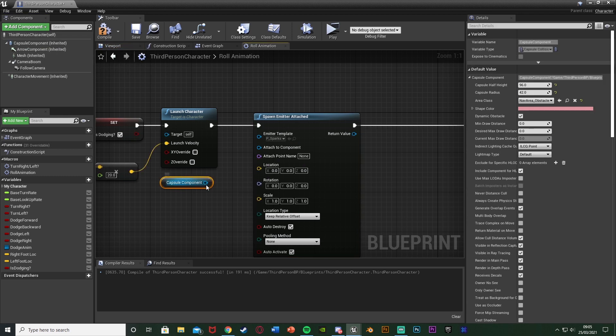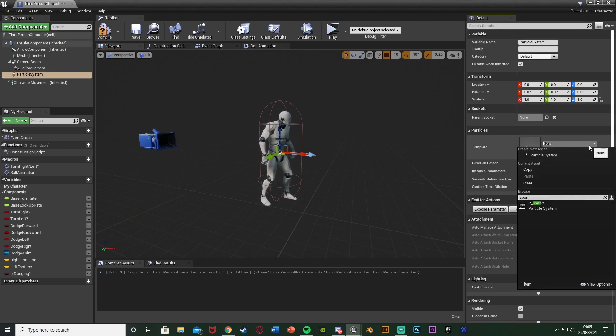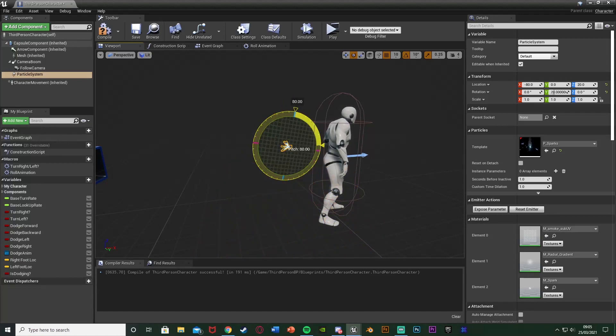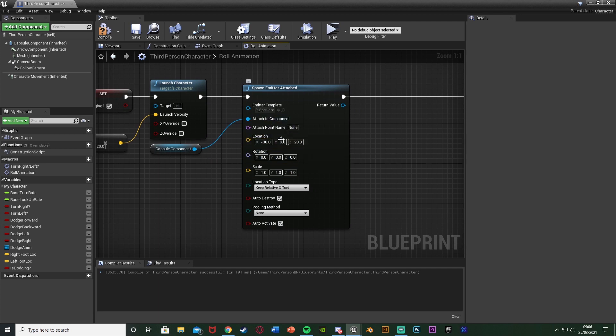Attached to Component is going to be the Capsule Component — drag and drop that in. The location I'm going to have is minus 30 on X, 0 on Y, and 20 on Z. A simple way I found to get that was to add a component in the viewport and add a particle system set to the particle I want (sparks), then move it to the location I want. The rotation was 180, 90, and 180 on X. Scale I'll leave as 1 and everything else as default. That's going to spawn the emitter.